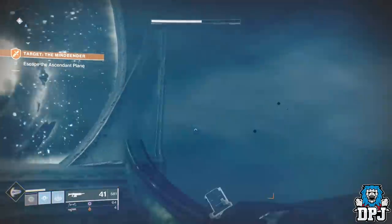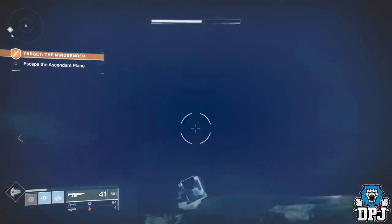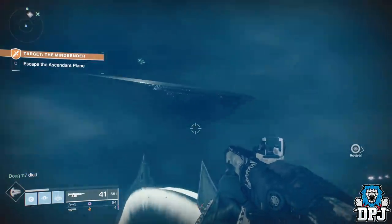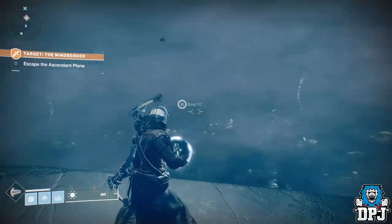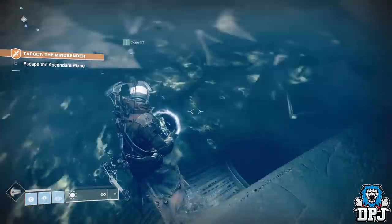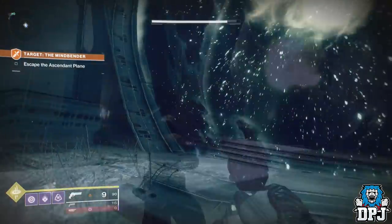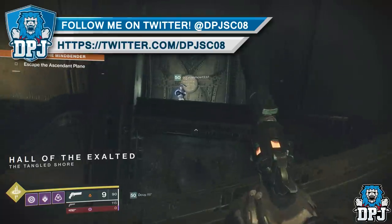When you are done, do not leave the room through the teleporter — you need to locate a key to open the secret room. Once the boss is dead, head towards the teleporter which takes you out, but don't jump through it. To the right of it you will see platforms which you need to scale and follow around. At the top of these platforms you will find an orb-shaped key — pick this up.